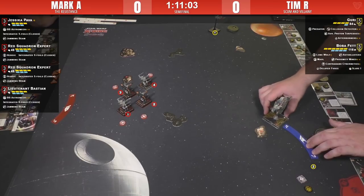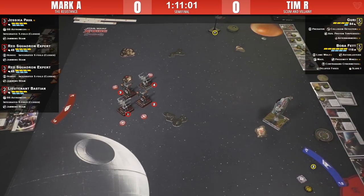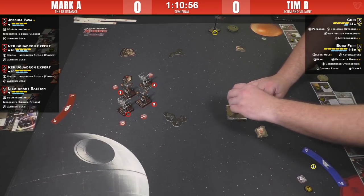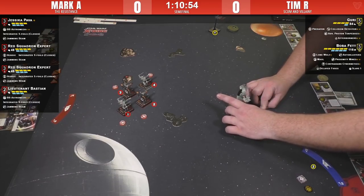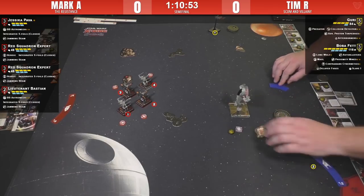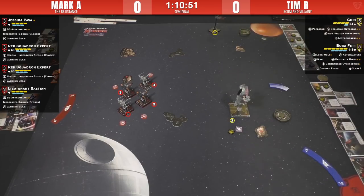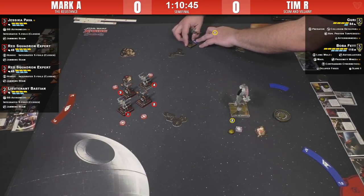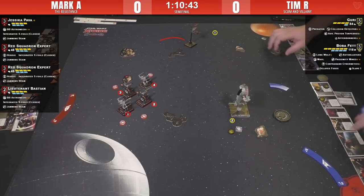Boba's coming in angry. Boost — probably — because it looks like he'll be able to get a shot without any shots in return. One ship looks like it'll be out of range three, and that's the only one that might actually have a shot. Guri's probably going to bank and barrel roll around that rock.